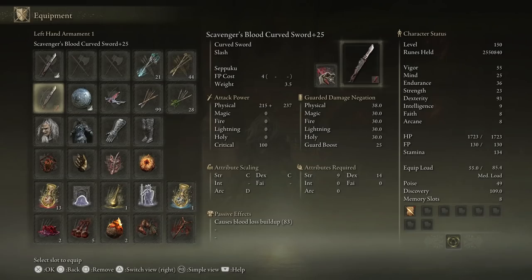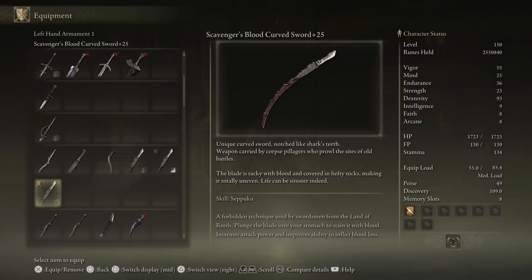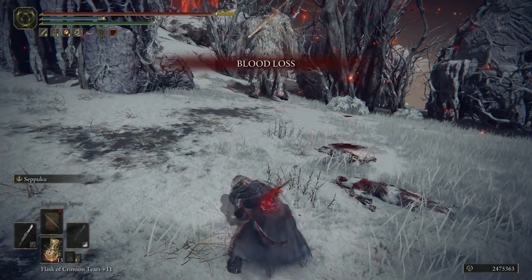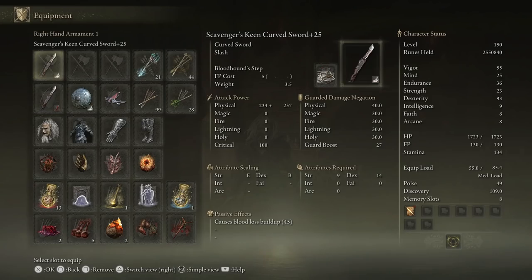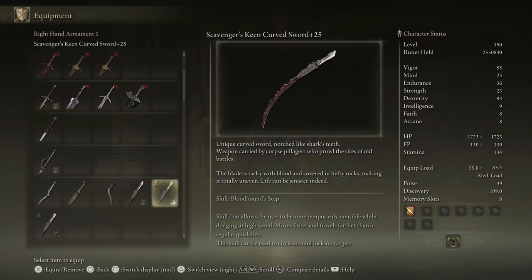Starting with the scavengers curved swords — they come with native bleed and we're adding our own ashes of war. For the offhand we use Seppuku, which you apply by two-handing the offhand and hitting your weapon art. It takes a bit of health from you and empowers the weapon, increasing attack power and bleed application. On our main hand, this is where we apply the mobility I mentioned earlier in the form of Bloodhound Step.